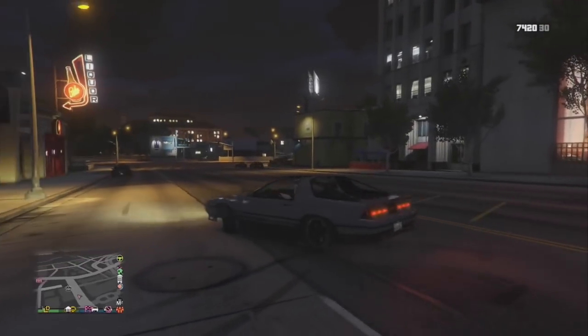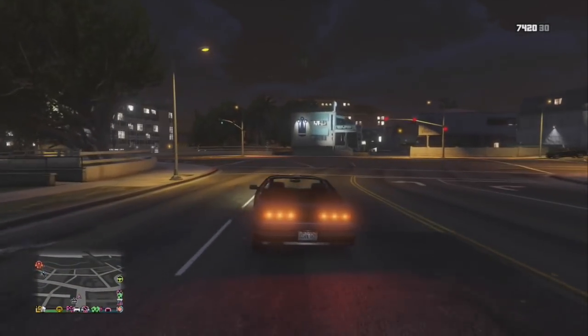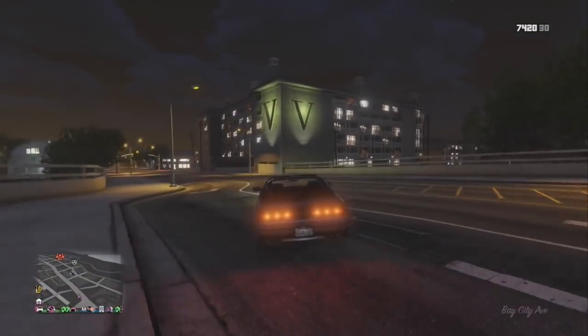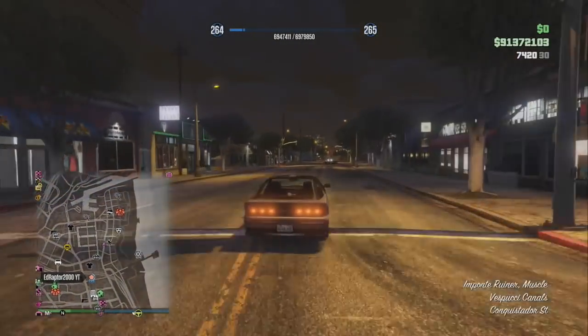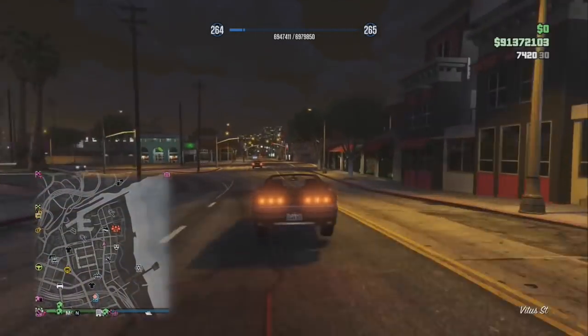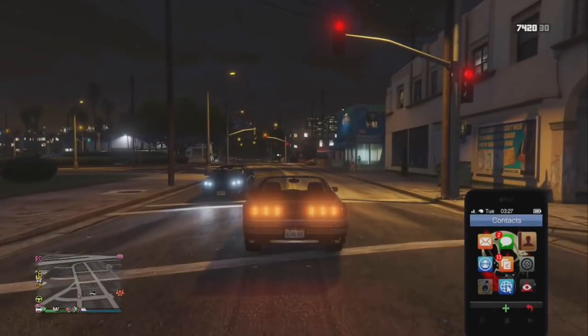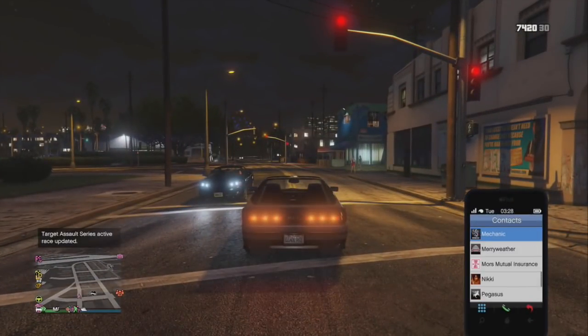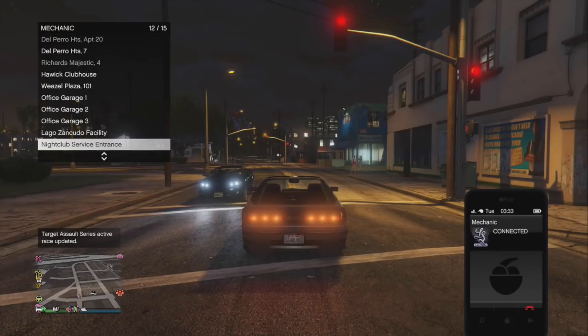I'm just driving away from my Algae that I pulled out, which is my free one. Once I get far enough away, I'm going to call in my Deluxo — you want that in a different garage, not the garage you were just in. Now if you're familiar with the Deluxo glitch, a lot of the steps are the same because you are duplicating your Deluxo, but then we're going to end up merging it to your Retro Algae.